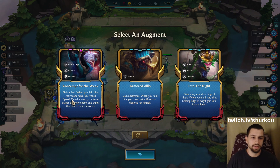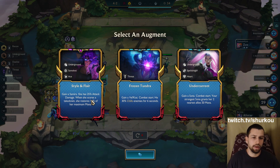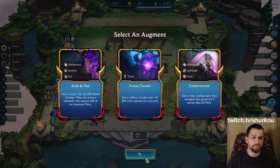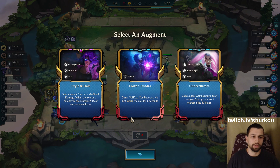Into the Night - Gain a Zed. When you field him your team gains... I'm re-rolling this for sure, that is crazy. Style and Flair - your strongest Sona grants her two nearest allies 50 mana. She has 25% attack damage, and when she scores a takedown she restores 50% of her maximum mana. Don't we go this with Recon? I think we go Recon her.